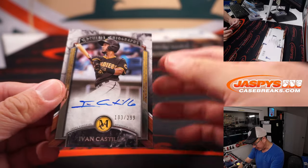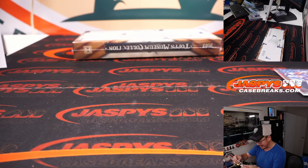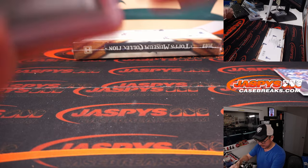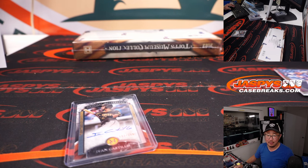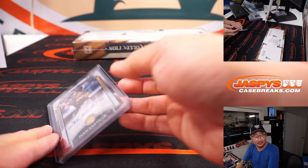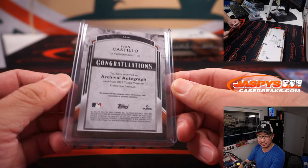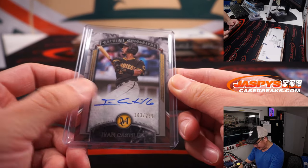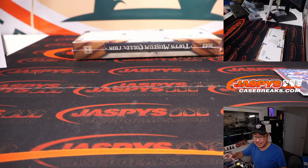11 out of 35 — Jared Walsh, that'll be for the Halos. Angels one — that's going to be CJ Monroe. There's Ivan Castillo, archival autographs, 103 out of 299. He's — this last year was his first year in the league. So that goes to Padres three — that'll be for CJ. All right, final box coming up.